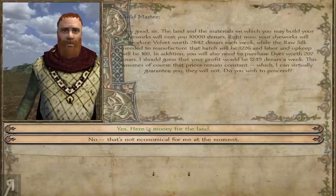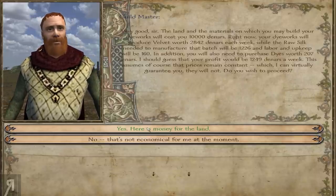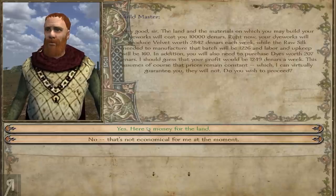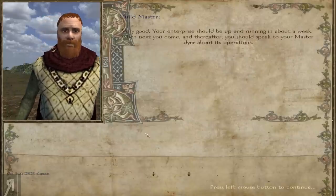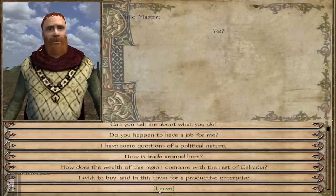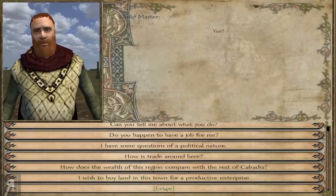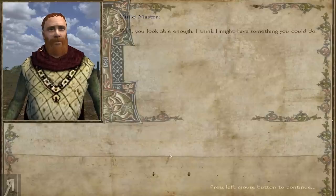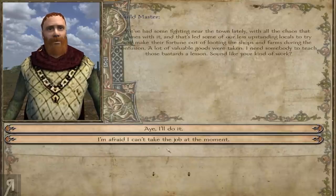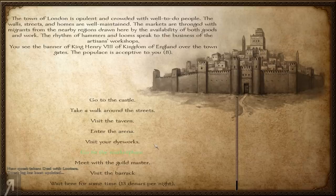The other enterprises are very very bad in comparison. Ten thousand dinars is quite a lot of money, but this is going to give us twelve hundred — at least over a thousand per week, even if prices change. That's pretty good. Okay, so apparently there are some looters nearby.